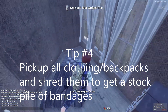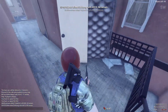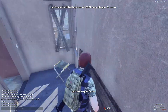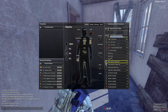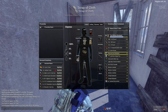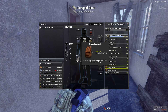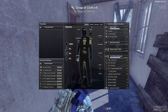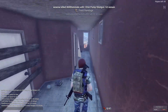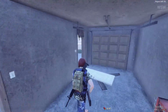Tip number four: pick up all backpacks and clothing you can find on the ground — hats, backpacks, shirts — pick everything up. Put it in your backpack, go into a room, and shred them all. You'll get a ton of bandages that way, so you don't have to keep finding first aid kits. Obviously pick up as many first aid kits as you can, but as you can see here, after shredding I end up with around 23 bandages — that's plenty for most games.